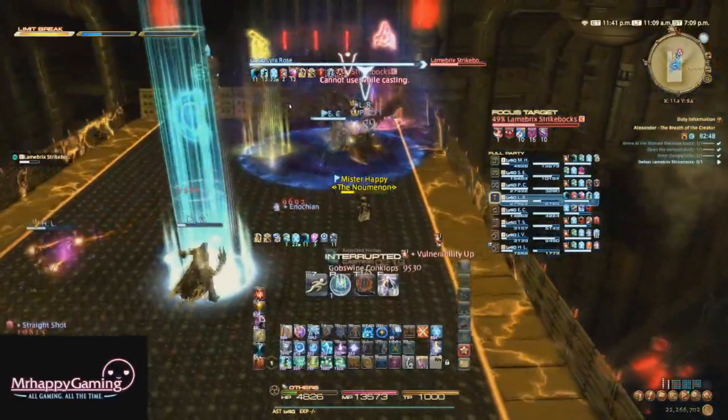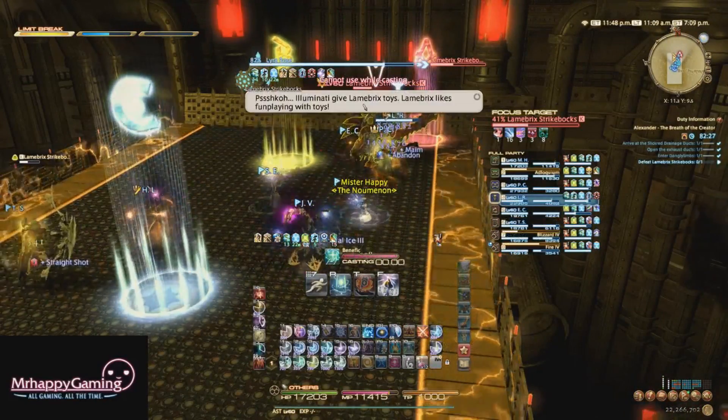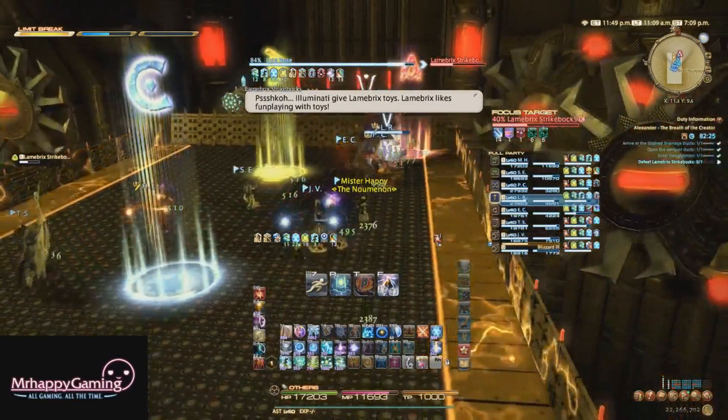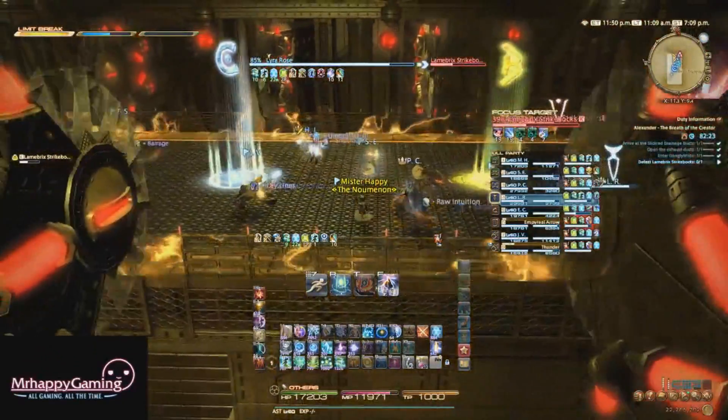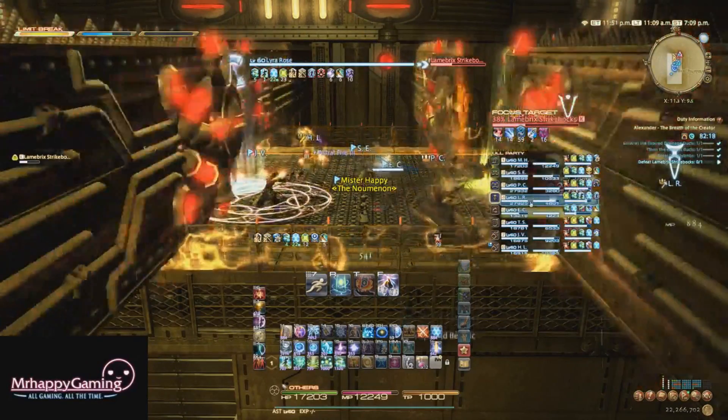Failure will result in being knocked back and getting Vulnerability Up stacks. He will eventually summon a bunch of saws on the outside of the arena that poke in and knock back anyone they hit. They don't move at all once summoned, so just stand in between them like you see here and move on.